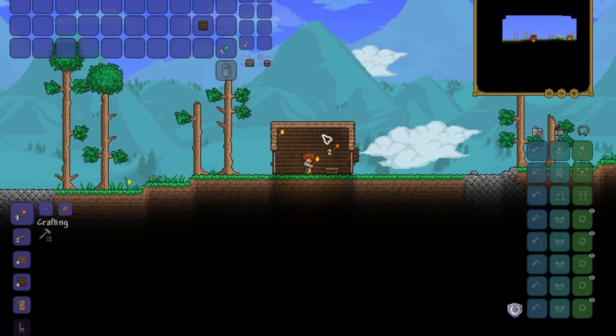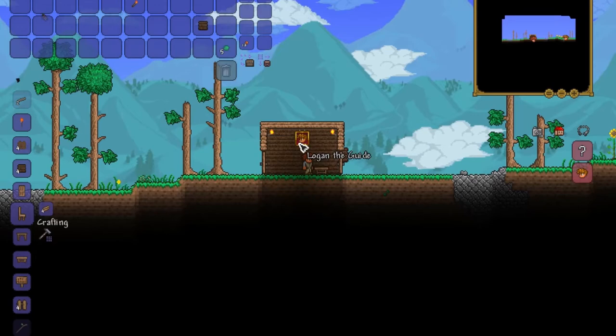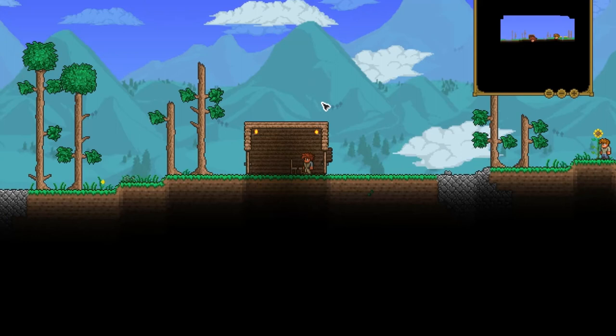If you've already got a workbench, then you don't need a table so you can just put the chair down, and then you can move your guide in. So that is the guide moved in — that means he's living here, and that is how you build your first house in Terraria.